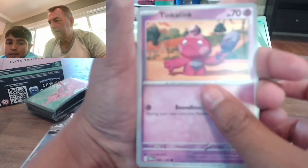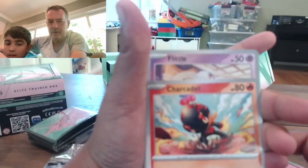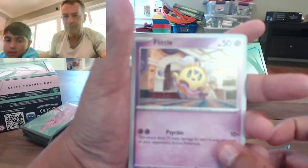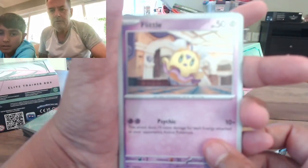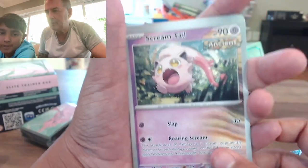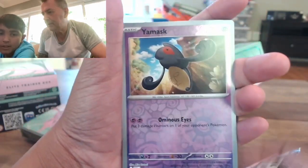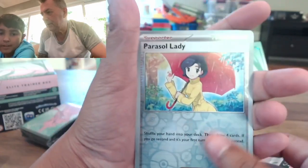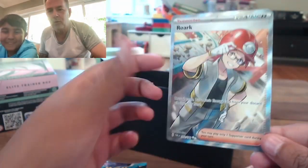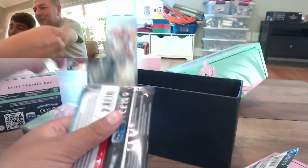Okay, pack number one. Fighting energy, Tinkatink, Charcadet. Could it be a better quality? Fiddle, Rubbish, Scream Tail, Iron Bundle. Wow, Roar — cool! Nice one already, first pull, very good!